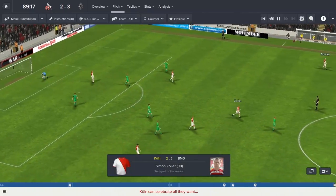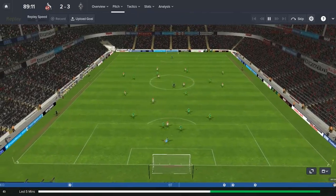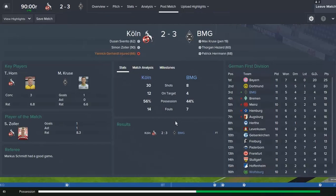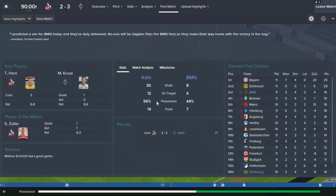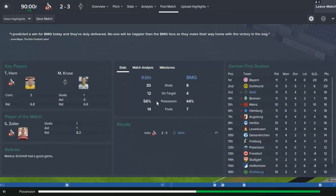And it's 3-2 guys in the 90th minute — Simon Zoller with his 2nd of the season. It's a through ball that none of the defenders picked up on — a good finish. That's full time, it is 3-2, we have managed to come out winners against Cologne. It leaves us currently in 3rd, a point behind Dortmund in 2nd. We had 8 shots, 4 on target, to their 30 shots and 12 on target. We had less possession but we've come out winners and I do not know how. But the most important thing is the 3 points — brilliant result.